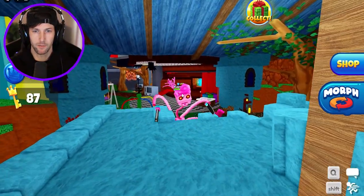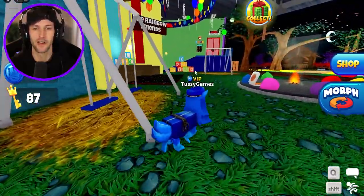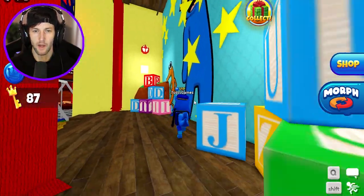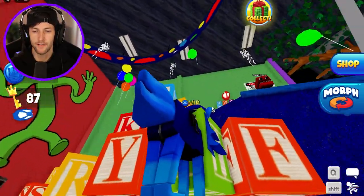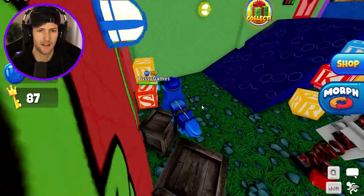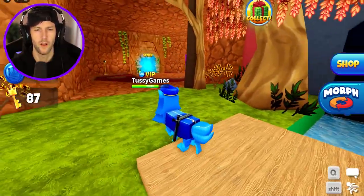Why is Mommy Long Legs back to get me? Mommy Long Legs, go away. Oh no, it's Robo Mommy. Guys, I don't know if there's anything else in here other than this code. We have to figure this code out but looking at these boxes I can't find any numbers on them. I might have to come back to this because I'm getting attacked by Boxy Boo and I can't figure out what that last code is. So let's go back to the main area.